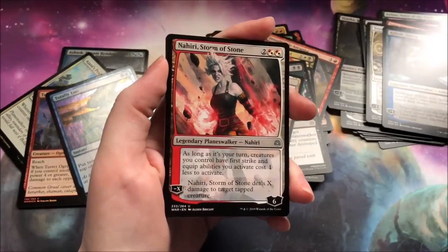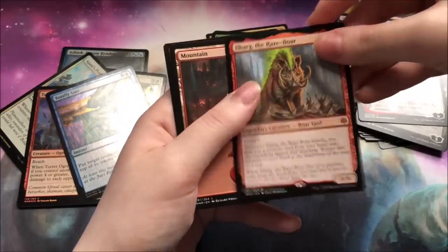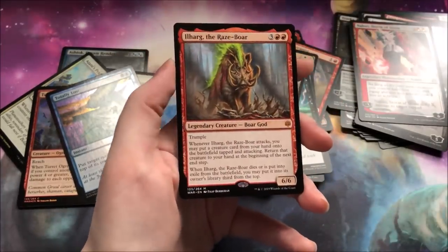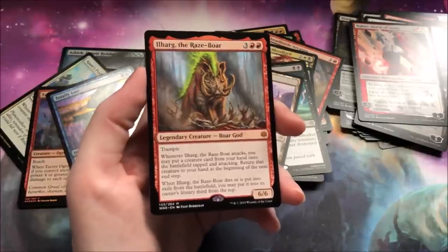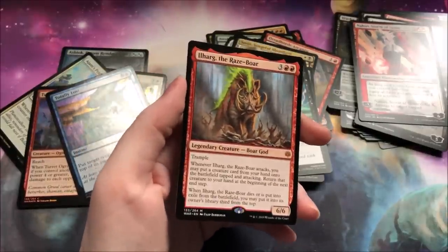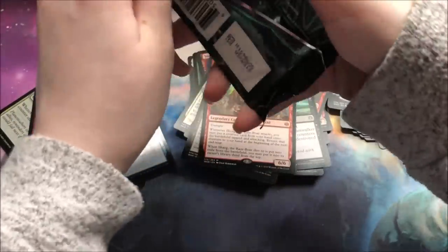A Nahiri — I actually got a Nahiri as my foil-stamped promo. It is a really nice card. A Borgod — very, very good card. I plan on putting this in a couple of different builds. I think this card has a lot of potential. It's not the best card I've ever seen, but it's definitely got potential for the five cost that it has and it's a 6-6. Very solid. Mythic.